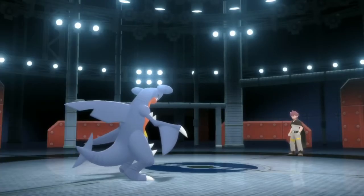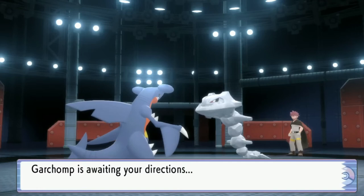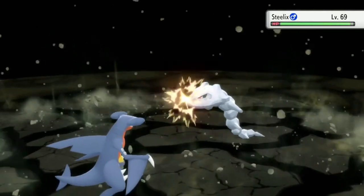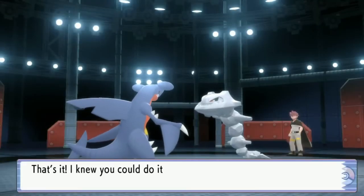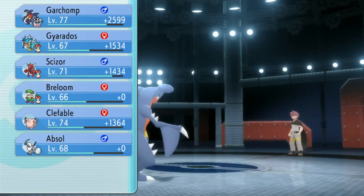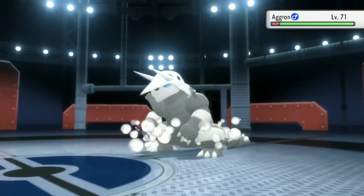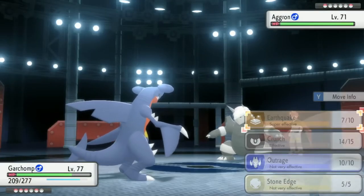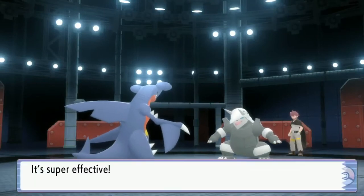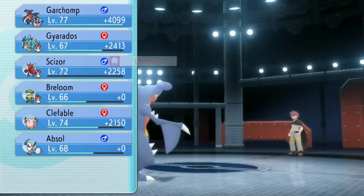We've dealt with the worst of it. Steelix is up — we're going Earthquake. Wasn't Steelix his main Pokémon? I had one and it wasn't great. He doesn't have Sturdy on Steelix — no way! I guess he didn't have it before either so I shouldn't be surprised. Aggron is next — this guy definitely has Sturdy but we have enough Earthquakes. Nice — Sturdy activates, and he has Rock Head too so no recoil from Double-Edge.